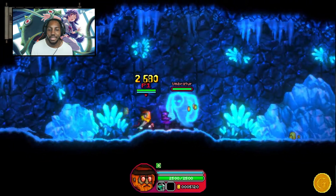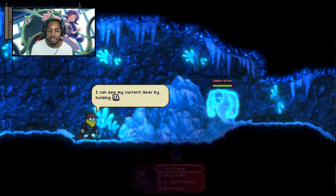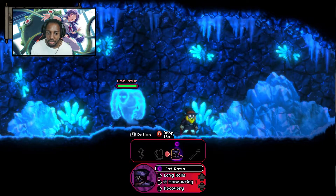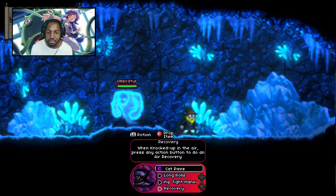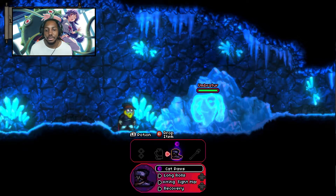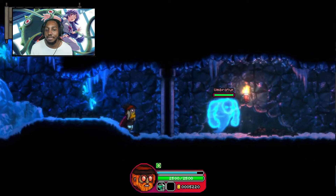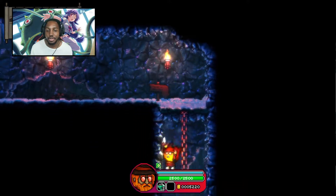Choose long roll recovery — when knocked in the air, press the button and do an air recovery. Rolls cost less stamina. Roll speed increases by 20%. It has a dark symbol — I bet there are set bonuses or something. Okay, let's take it with us.